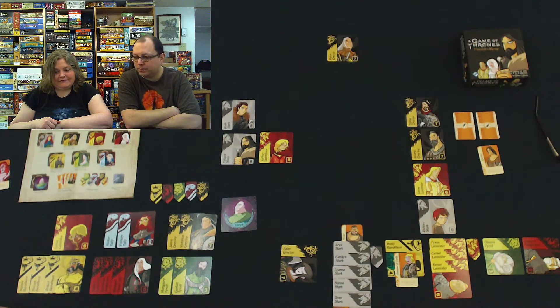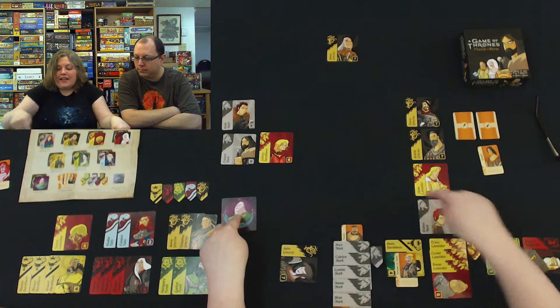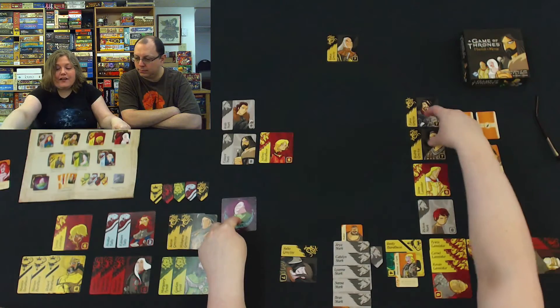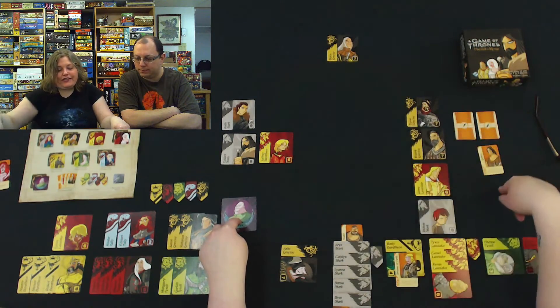So my choices — I think these guys are on the same level. If I take this guy, you're going to win on the Greyjoys, but you won't finish them off to get a companion card.